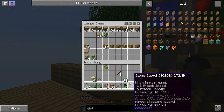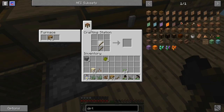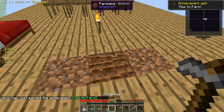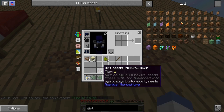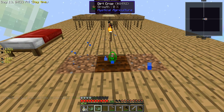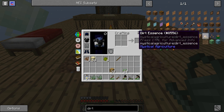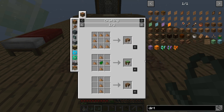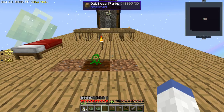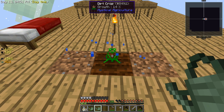I remember making one last episode and not even really remembering that I had one. Can I just use the watering can on it? I'm assuming I can't bone meal it. Seems like the watering can works. And what does that essence make? That makes 24 dirt, and I need eight of them. Okay, does it give extra seeds? Let's just grow one and see how this kind of works — we'll go from there.